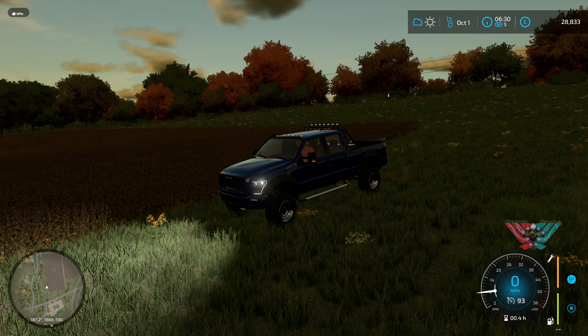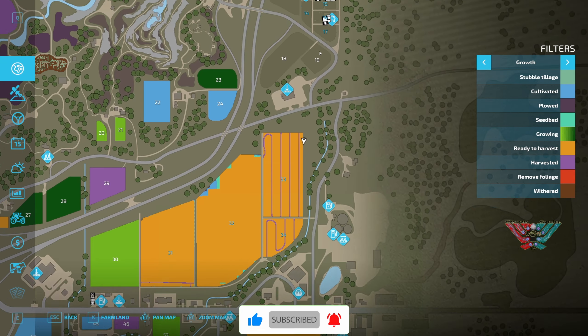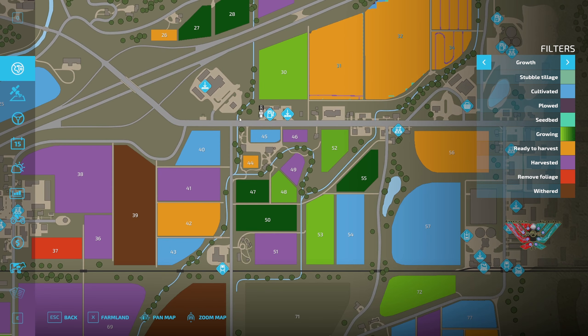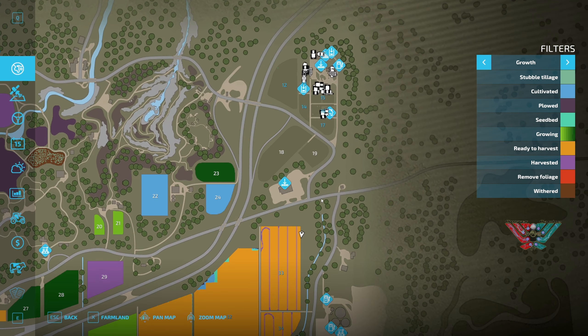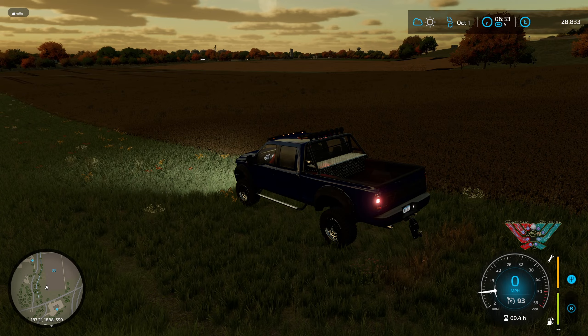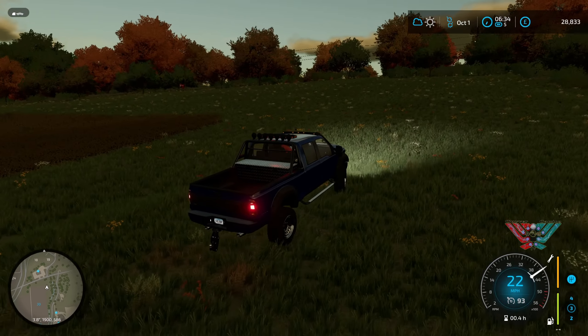Hey guys, welcome to Gabby Gaming TV! Welcome back to Elm Creek, My Farm My Way. This is a farm I have built in the top right corner of the map - you can see the mazes over there. That's your normal farm there - I sold the buildings, everything, sold the fields. Now I return to farm. The last time we were here we were seeding the stuff in these fields, so they're actually ready to harvest now.